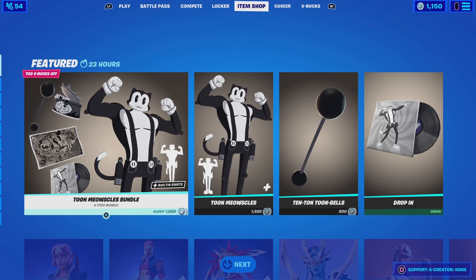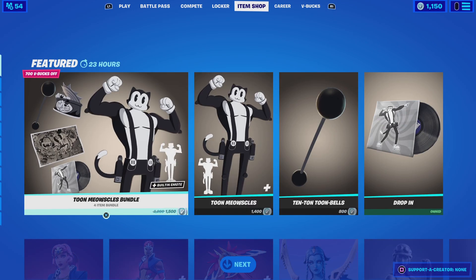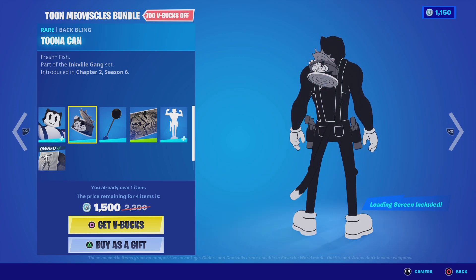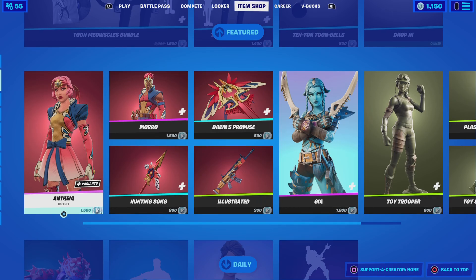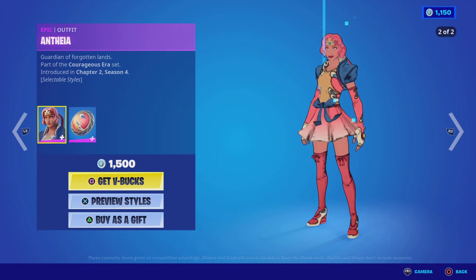Today we have Toon Meowsles back in the item shop. You can buy them sold separately. You get the Toon Meowsles skin, the Toon Meowsles back bling, the Toon dumbbell pickaxe — it looks pretty weak — and then you also have a cool loading screen.